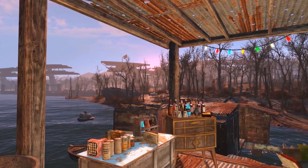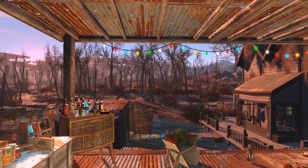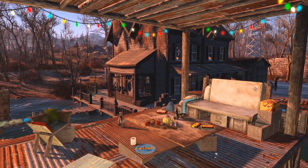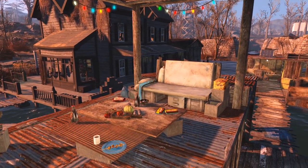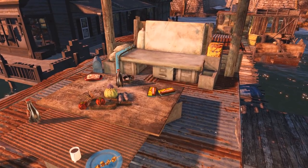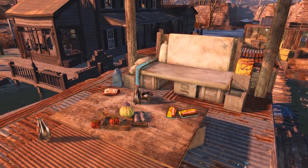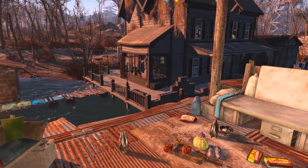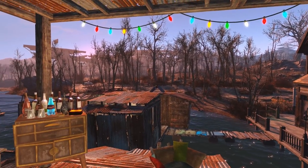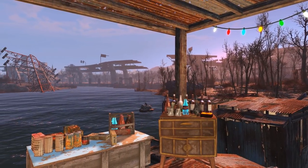Over here on the patio we have a little entertainment area. Being well off, she's sure to have a lot of people that want to hang out, so this is the place where Clara would take her guests. We have some fresh fruit sitting out, some Mentats and a little bit of chems, some alcohol, various food, Nuka Cola — and of course a great view of the river.